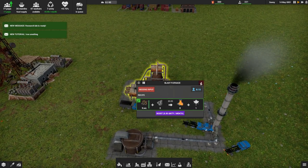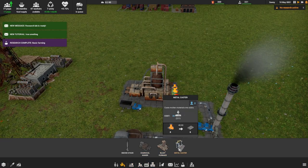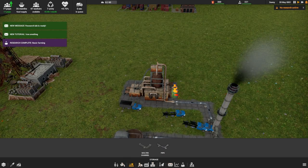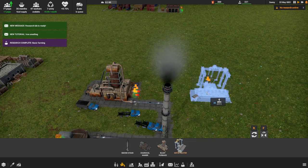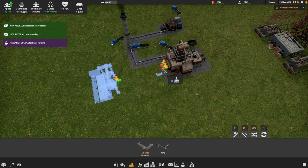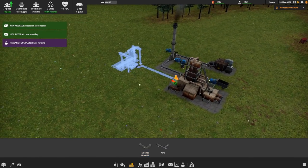Next up, with this molten slag, we want to get that hauled into a metal caster because this is going to make me some metal slabs. Those slabs will go into a thing that makes construction parts. So we'll throw this guy in, and let's get ourselves a molten channel to go into the metal caster.